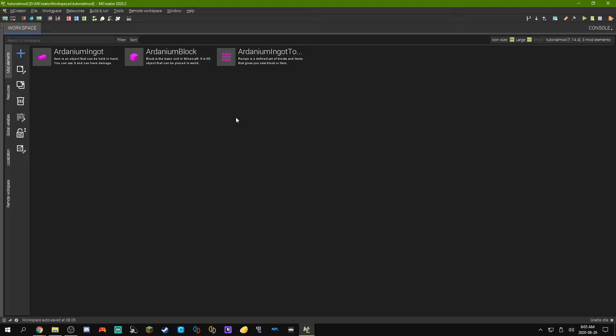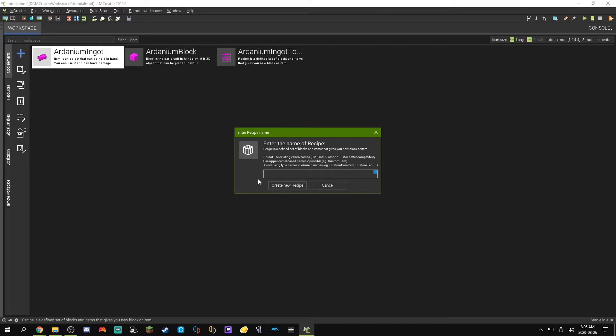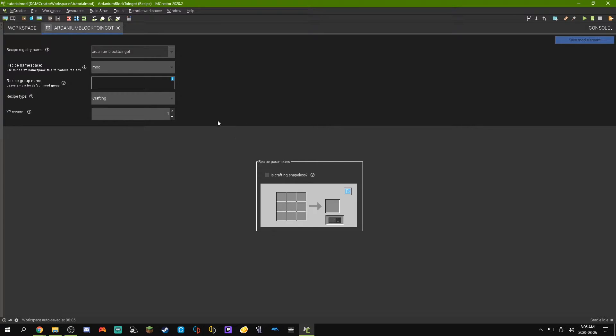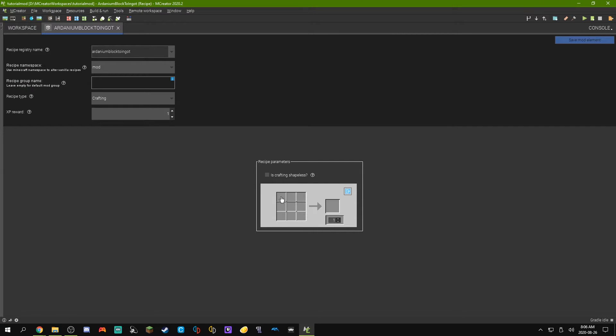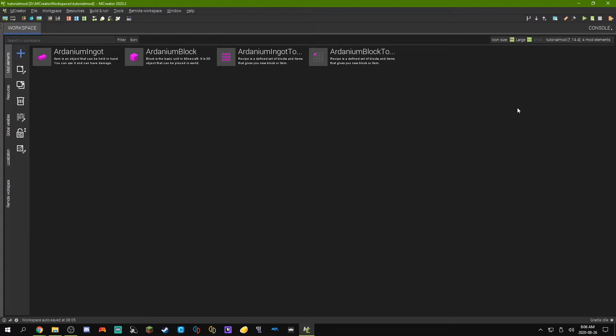I'm going to do one more thing where we can craft the Ardenium block back into ingots. So we can just add recipe — Ardenium Block to Ingot — and hit Create New Recipe. We can leave all this stuff the same. What we can do is put in one Ardenium block and put out nine Ardenium ingots, so we're going to set this to be nine. Now we're going to check is crafting shapeless, because we want to be able to put this block anywhere in the crafting grid and have it do the same thing. Now hit save mod element, and there we go.